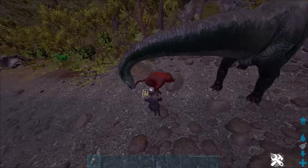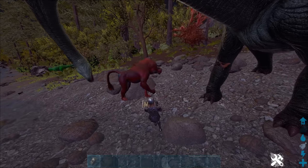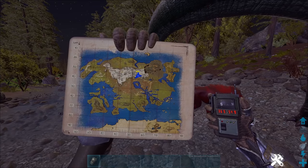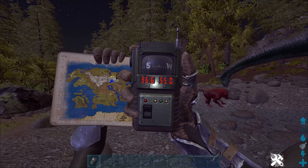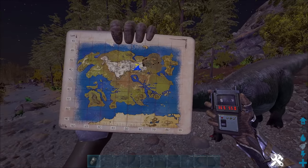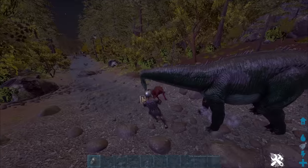Here we are with the new monkey dino. They usually spawn in packs, and I found this one in the Redwoods. This is also known as the Sinomacrops. We also have them around the desert. I found this one at 36.6, 55.0. Honestly, I've found these all around the map, so you should have no trouble finding them.